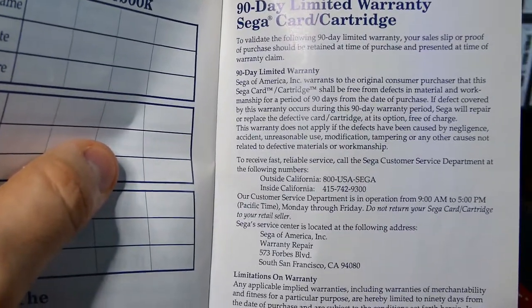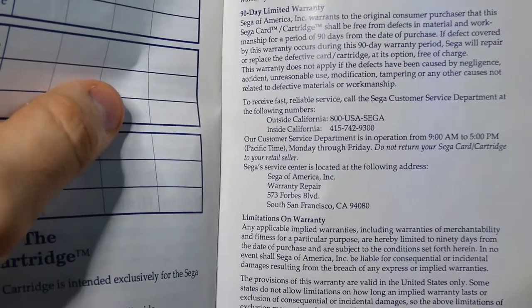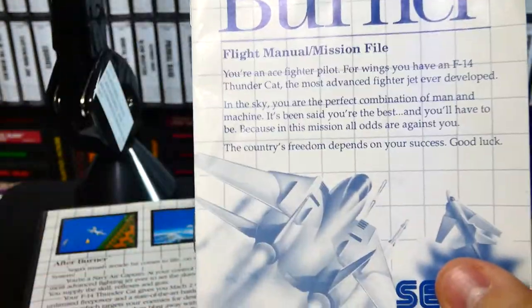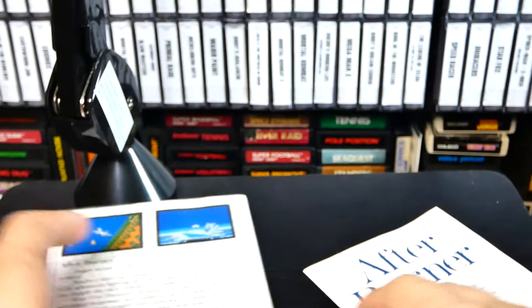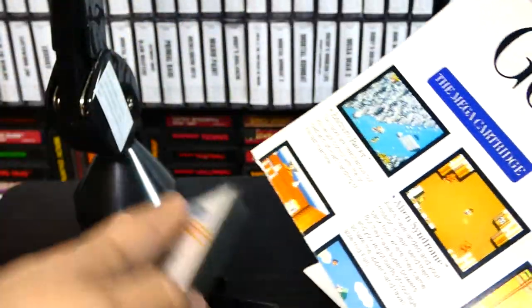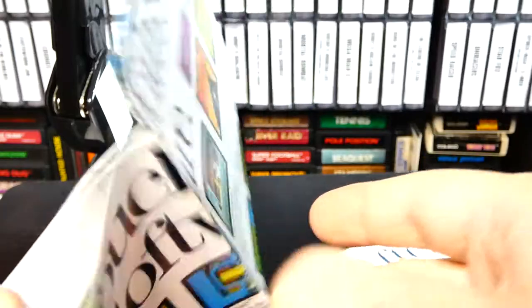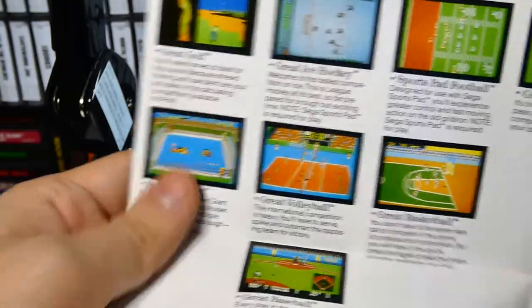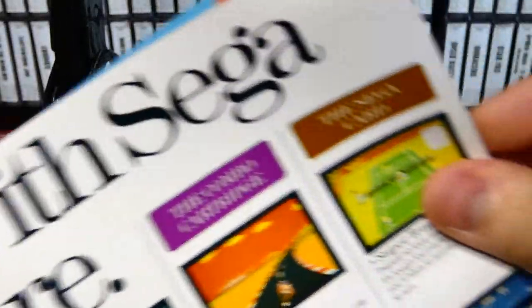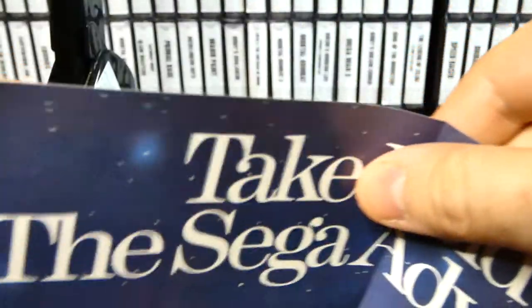You've got a 90-day limited warranty — a Sega game card warranty right here — and it gives you the whole detail on that. I don't think we'll be using that because the Master System is pretty awesome and doesn't need a warranty. There's also a copyright, and this also has like a poster with it. This looks like some sort of advertisement giving you an idea of the different games they have. Nice little poster.